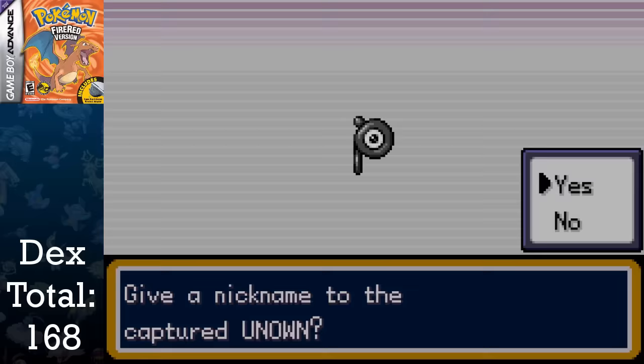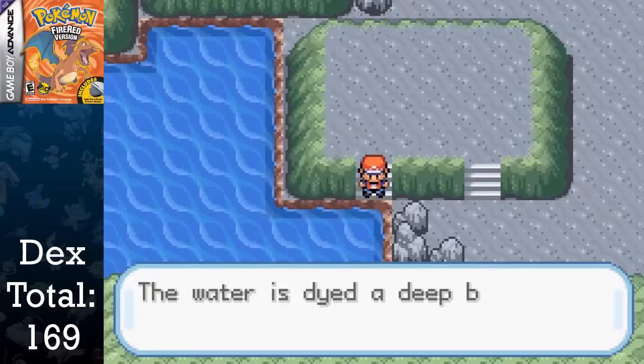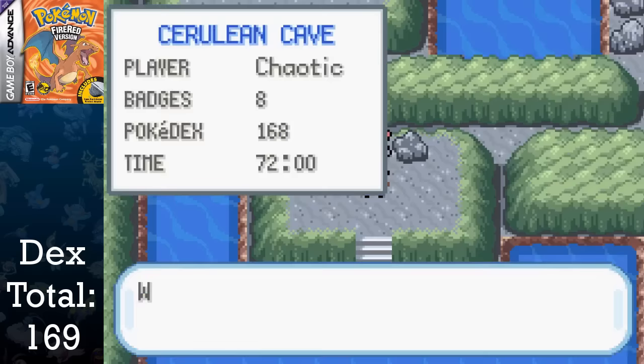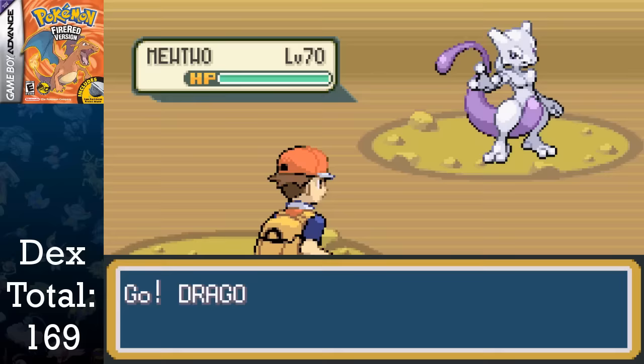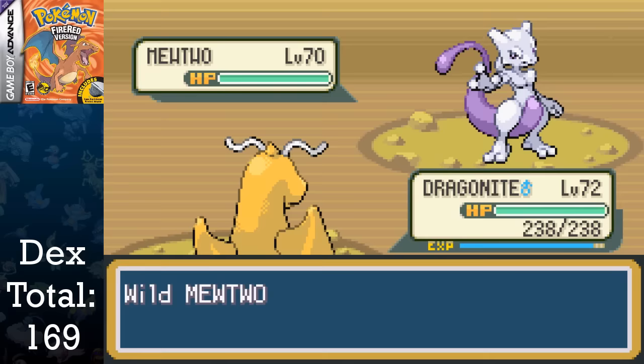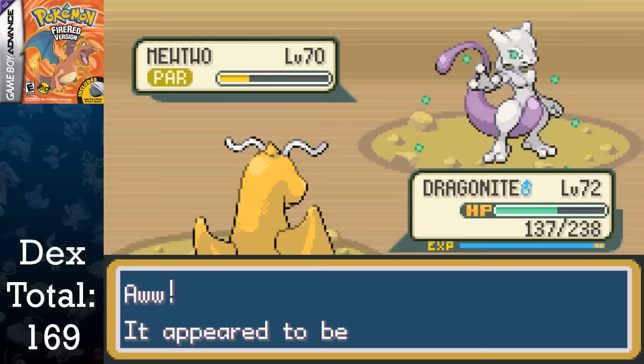This is the last catch of the Sevii Islands, meaning all we have to do is grind Pupitar into Tyranitar. This only took an hour to get Tyranitar up to level 55, due to the high levels in the Cerulean Cave. That leaves me with only one Pokemon left to capture: Mewtwo. That darn cave took me an hour to get through because I was lazy and didn't want to look up a walkthrough. After that exhausting trudge, I was able to get into the battle with Mewtwo. This is a pretty intense battle, since Mewtwo has Recover and can undo every little bit of damage you do. I had Thunder Wave on my Dragonite to help, but it still required a reset before I finally captured it. And with that, we are done.